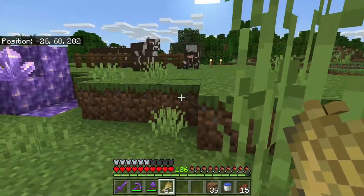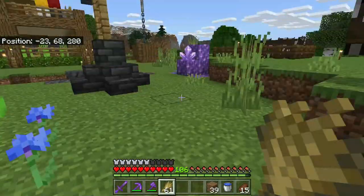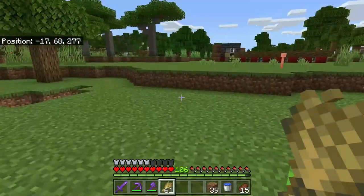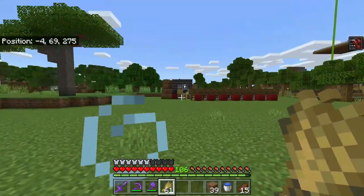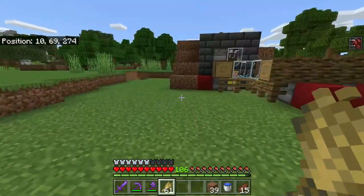Just lure them over with wheat, build a little staircase out of some temporary blocks — I'm going to make it two blocks wide to help them get up — and then lead them up here. Be very careful that you don't fall in, just get behind them and nudge them into this little opening. It should be pointed out: you do not want any baby cows up top, only adult cows. Don't breed these cows while you're doing it, don't lead any baby cows up there. The whole point of this farm is that the adult cows stay up top and the baby cows fall down to the bottom.